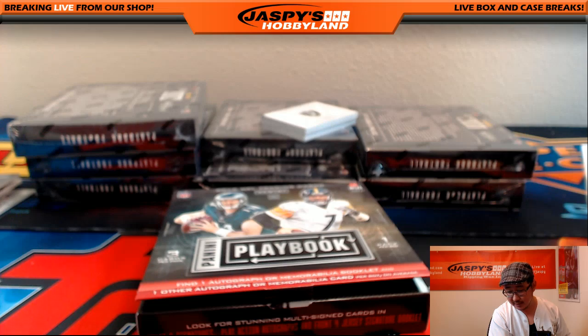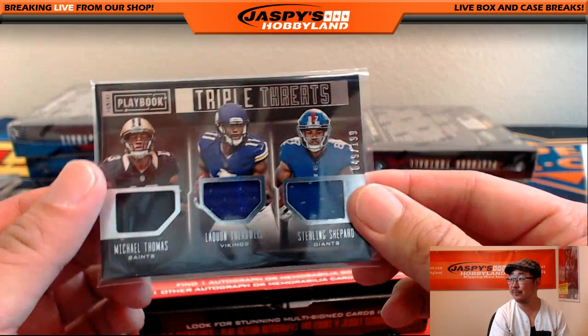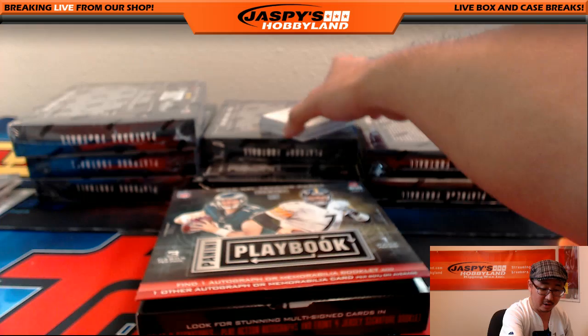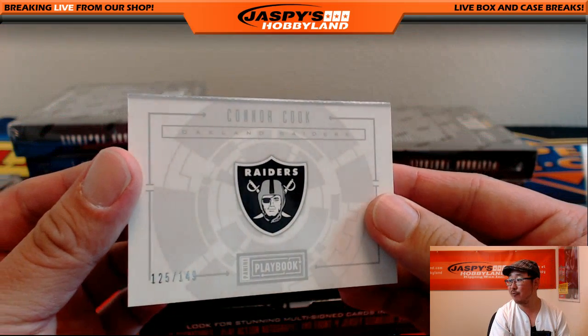Saints — that's Tim. Giants — that's Tim. Vikings — Tim. So these are all Tims right here. My 4-1 Raiders! 25 out of 149 — Connor Cook. Nice dual relic.